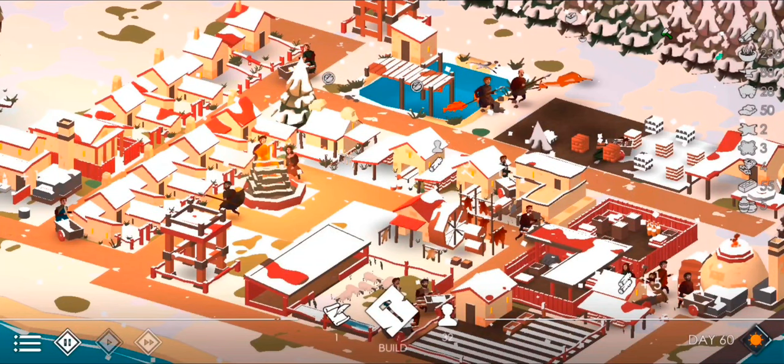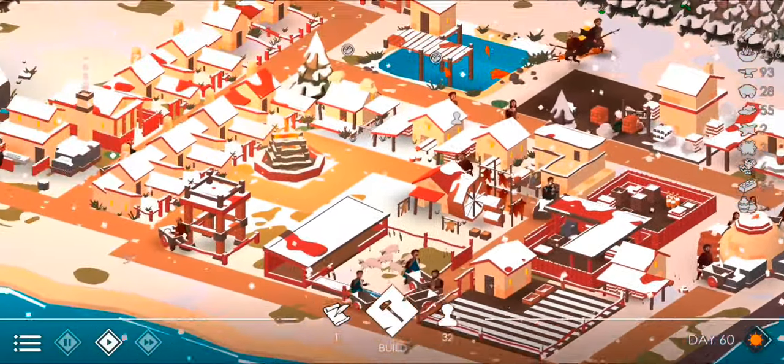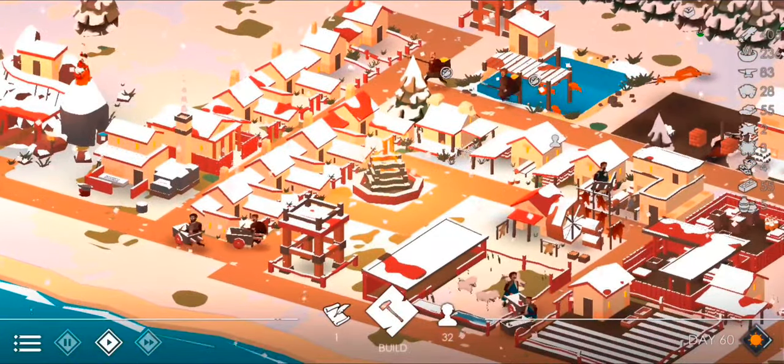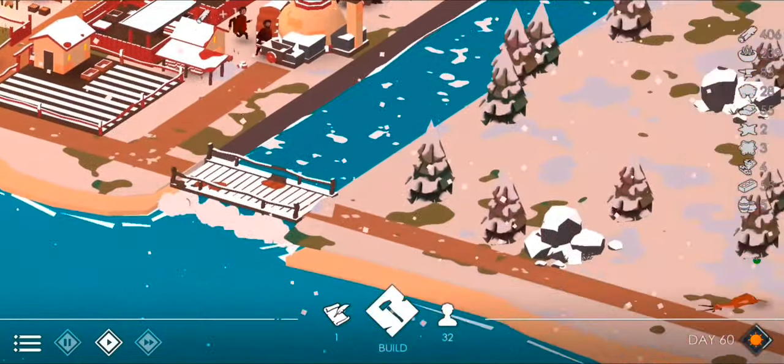Like the housing - you can only fit two, then you upgrade it and you can fit three, so people have a place to stay and survive. There's also other stuff to build: archery, a gym, a dock where you can build ships - a wooden ship or a steel ship - so you can explore out in the ocean and find new lands.